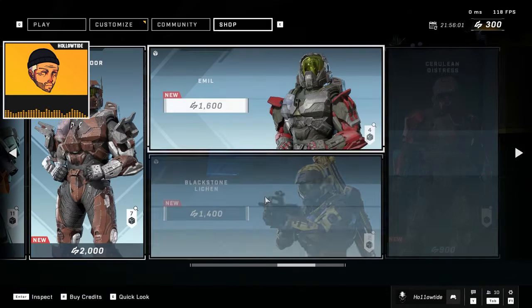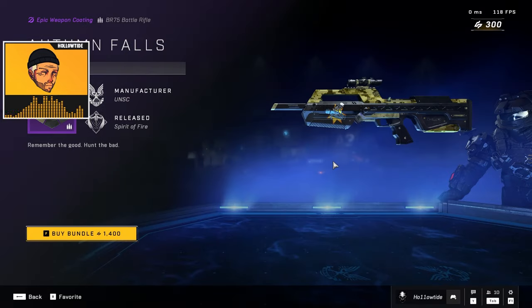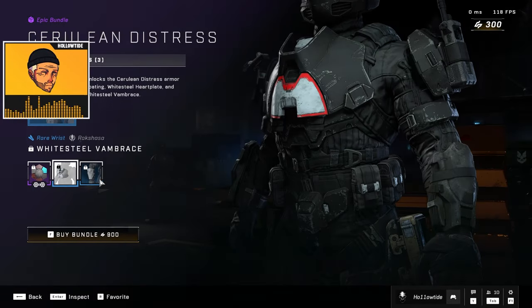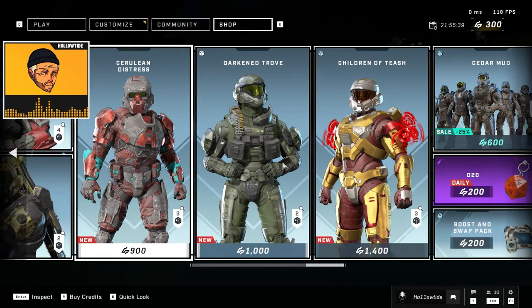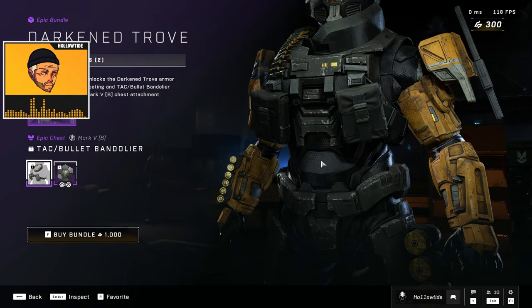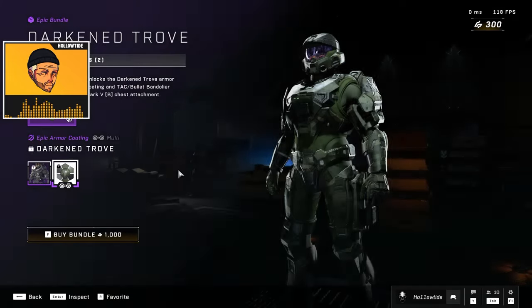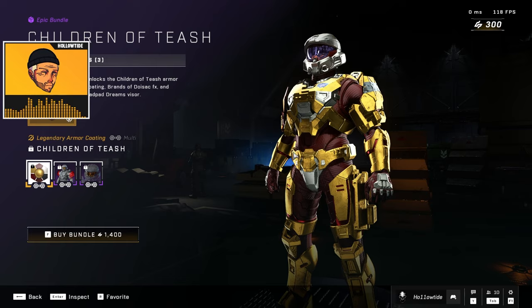1400 for two coatings — what is the inflation on this? 900 for a chest piece and a coating. This doesn't make sense to me. I also wanted this so bad — this little bandolier thing. 1000 credits for a chest piece and a coating that literally has three other versions of it in the game. I don't like it. I'm negative infinity. And then there's this thing for 1400.